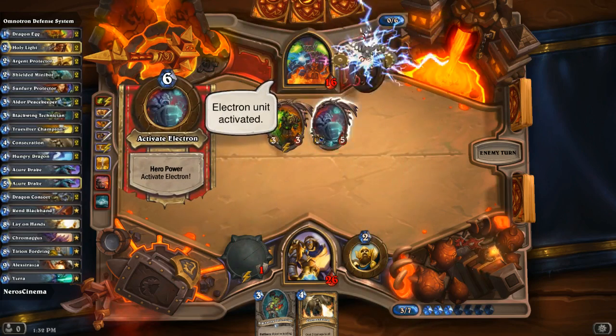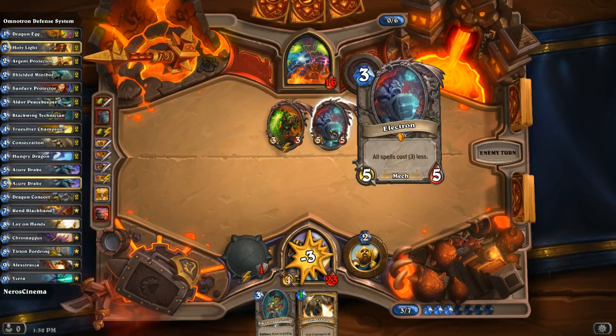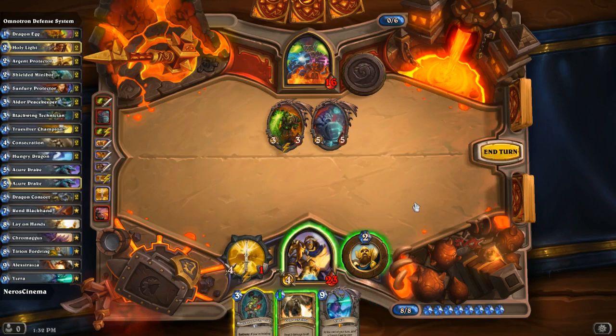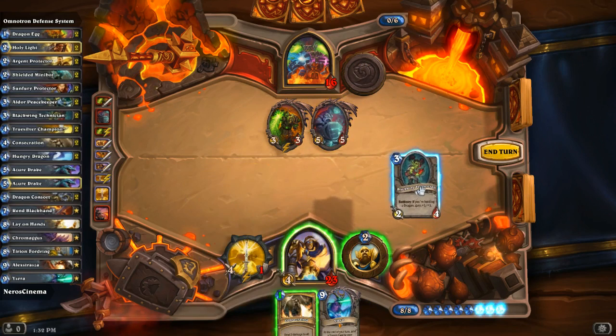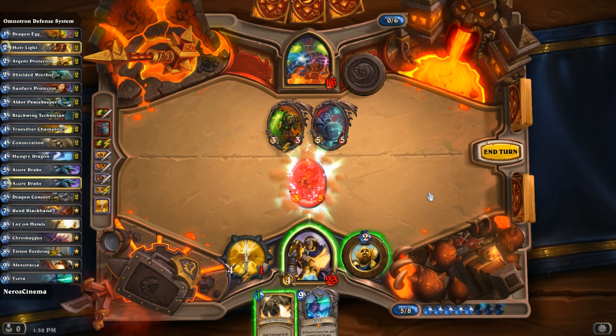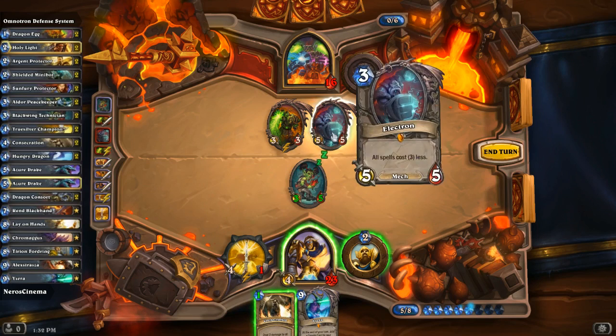He's got Electron coming out — spells cost three less! A spell power deck would be very good against this guy. Oh, Ysera! Thanks to Ysera I can now put out the Blackwing Technician as a 3/5 or 3/3. Now, here's the big question — do I consecrate? I could also attack with True Silver Champion, then Consecrate, which would kill it and drop that thing to one health.